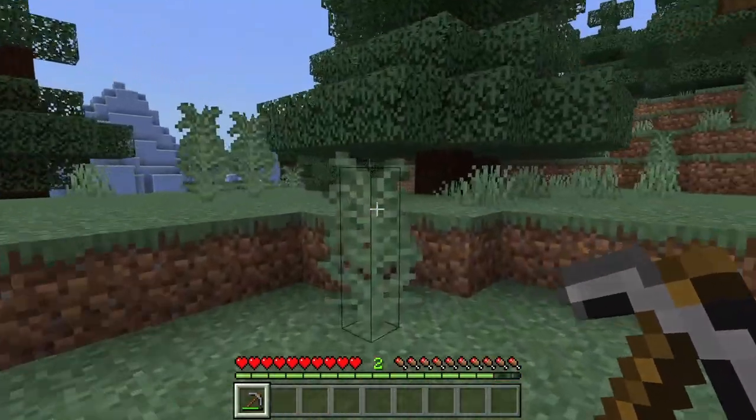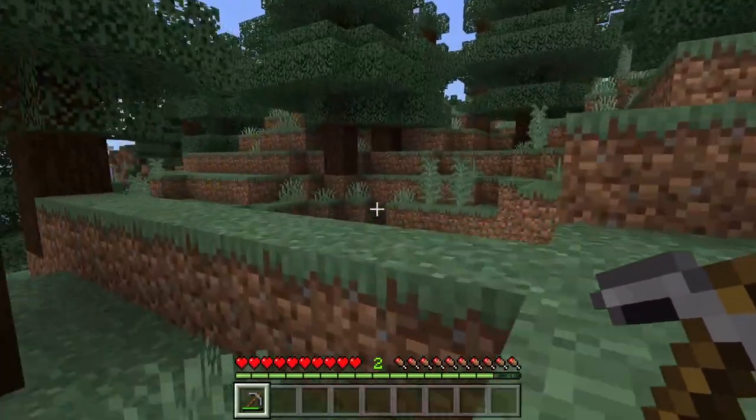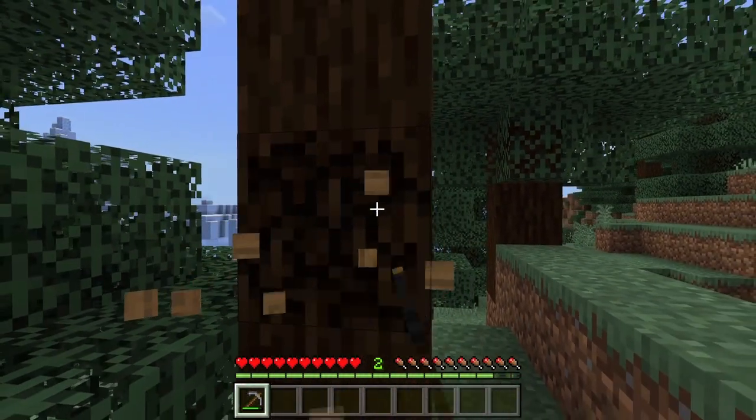To create a campfire, we'll need a few materials. Gather up three sticks, one coal, and three logs of your choice. Don't worry, we'll guide you through each step.